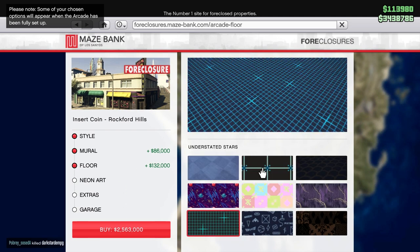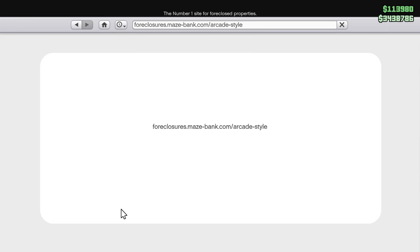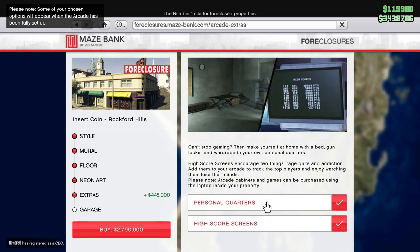But I would advise, if you're on a low budget and you have a spare 1.7 million, then I would save that money to buy the supercomputer. I'll go into what the supercomputer does at the back end of the video. For now, we're just going to continue the setup.